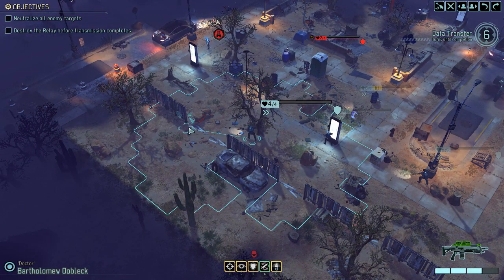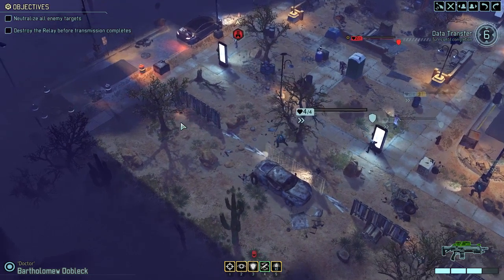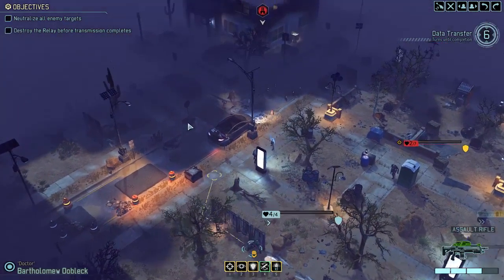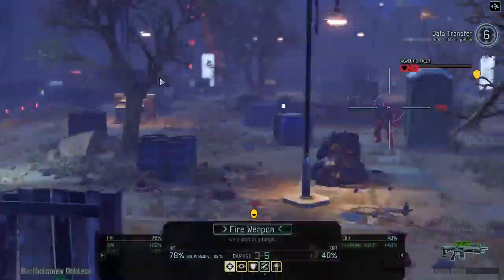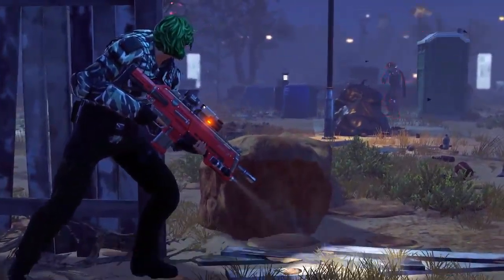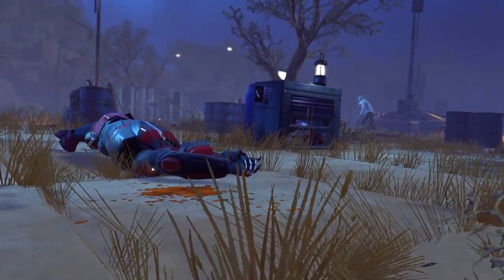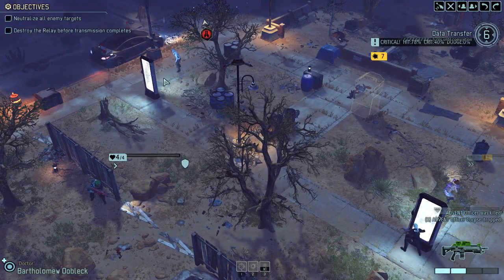I wanna move Oobluck into a flank — move him as little as possible while still being in full cover, because there are other groups around here. That one's still pretty far away, so I shouldn't be that worried. Oobluck, finish him off! Way to finish the job there.